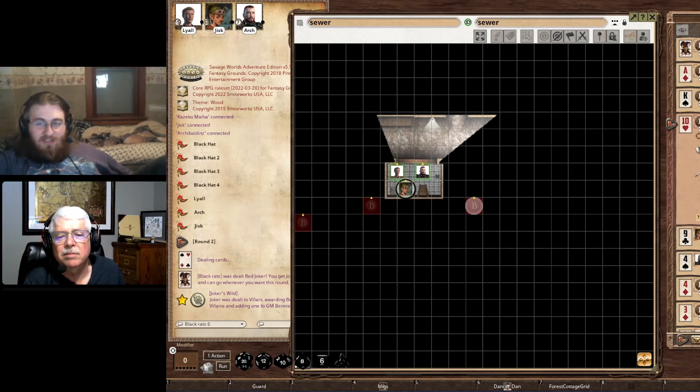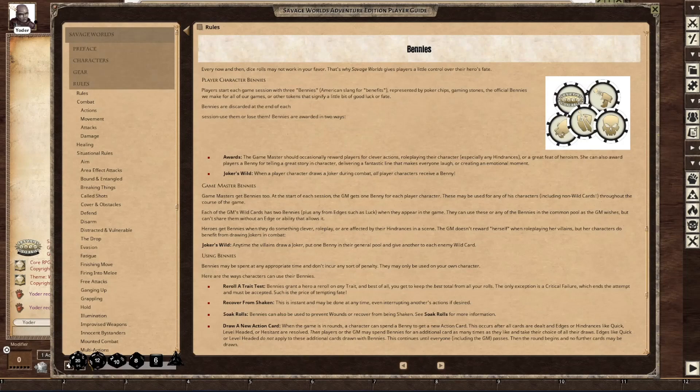Bennies — the way I look at them is kind of like back in D&D we used to have a divine intervention where you rolled to see if your God came in. Bennies are like mini re-rolls, mini divine interventions. Savage Worlds Adventure Edition describes them as a way to fight back when the dice go against you. The GM can award these to players.